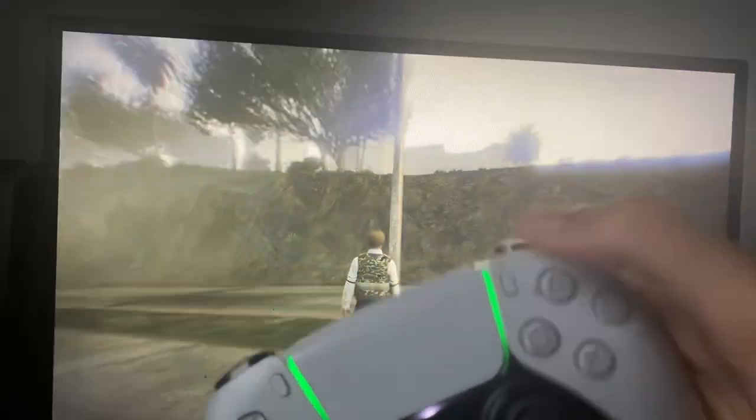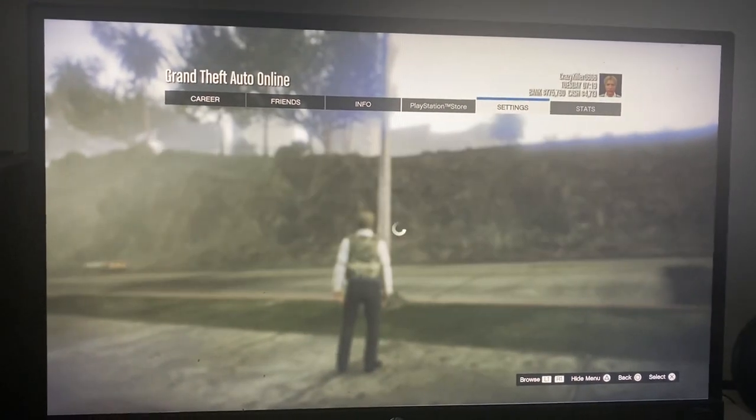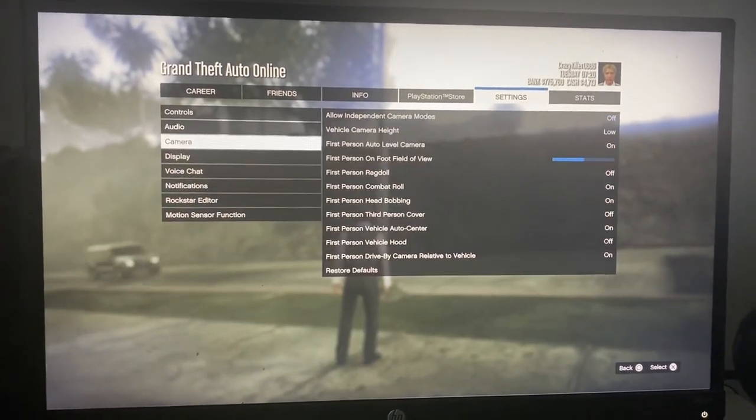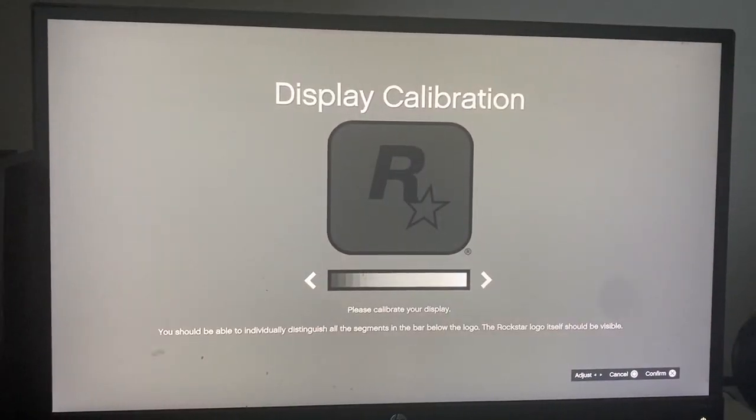The first thing you guys are going to do is press the options button on your controller, then go to Settings. From Settings go to Display, and then from Display scroll down to where it says Brightness and you can go ahead and change it there.